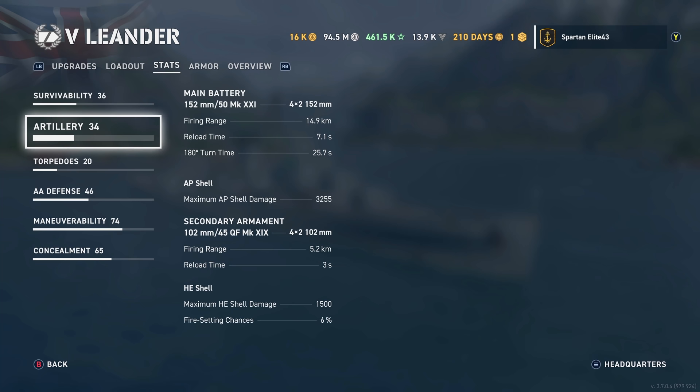Secondary armament: 102mm .45 caliber QF Mark 19s — 8 of those — that reach out 5.2 kilometers and reload in 3 seconds. They have a maximum HE shell damage of 1,500 and a 6% chance of setting fires.